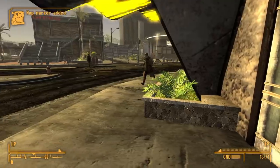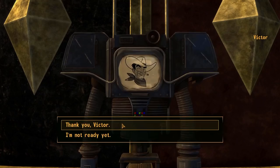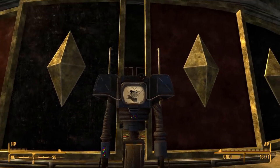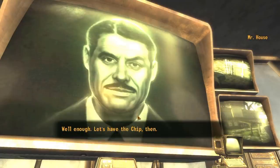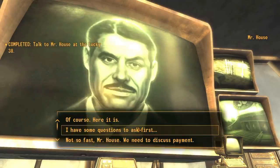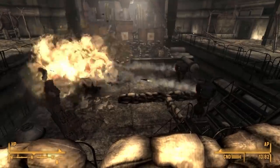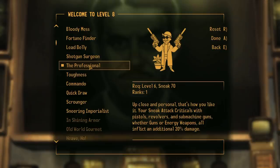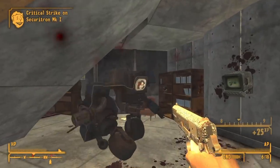The envoys of the NCR and the Legion approach us but we simply ignore them and go to the Lucky 38 casino. We go see Victor, the casino opens up, and we go inside and speak to Victor again. We go to the penthouse, see Mr. House on the computer screen, and give him the Platinum Chip, which upgrades all the Securitrons to MK2 variants, making them much stronger. We get a level-up and put all our points into Guns.